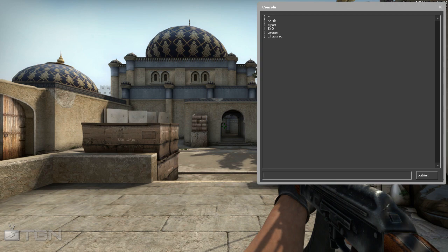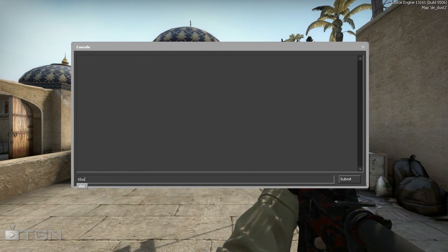I have aliases to set my rates, join servers, and so on. Now making an alias is rather simple. First, you open console, then type alias.